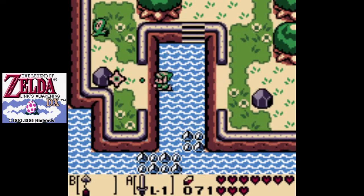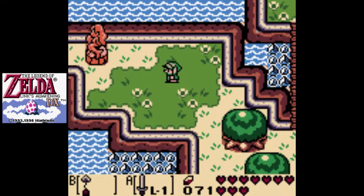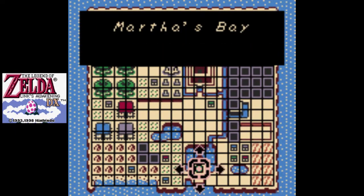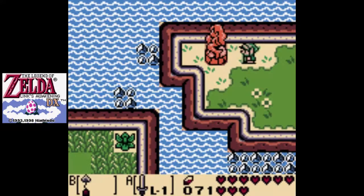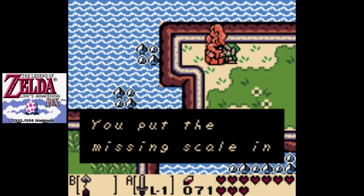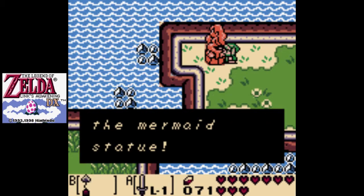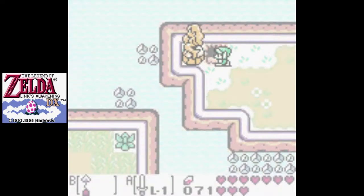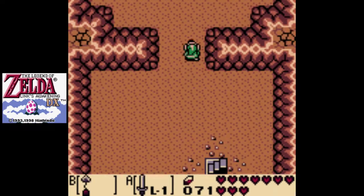Now with the hookshot we can go over here and check out this statue south of Level 5. We need the mermaid scale for this. You put the missing scale in the mermaid statue, and now we can go inside and get our prize for the trading sequence.